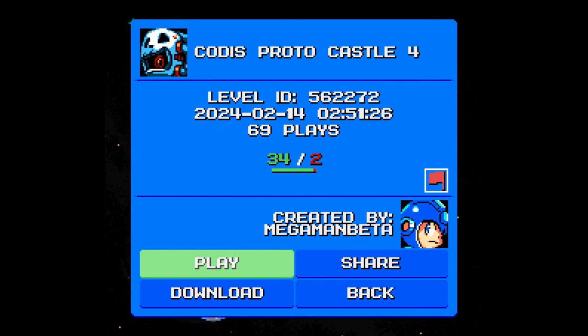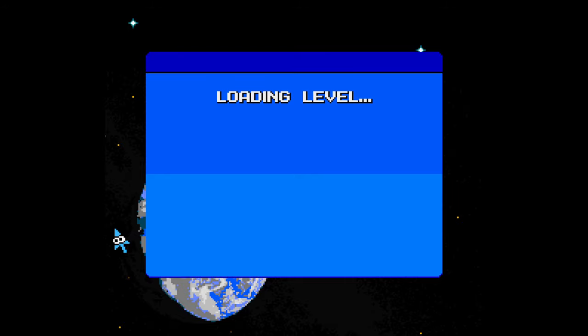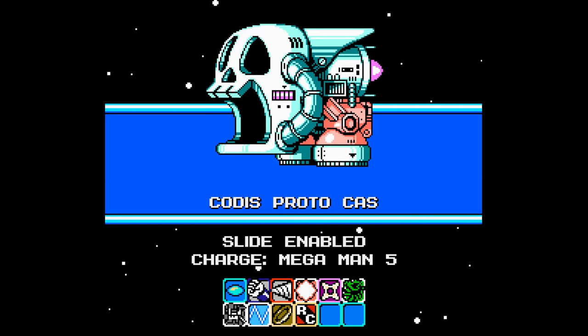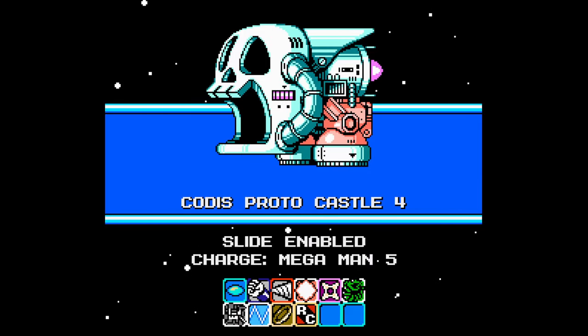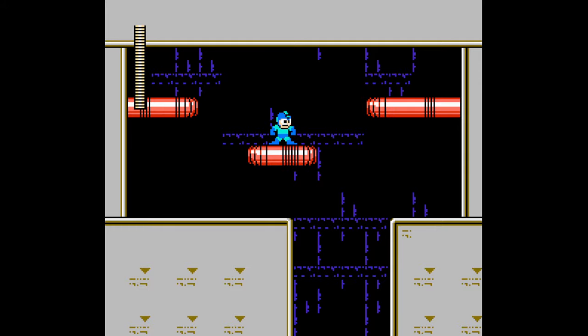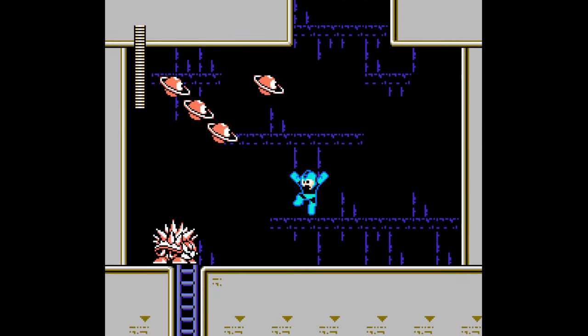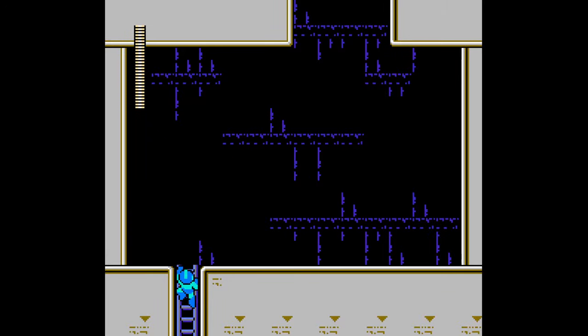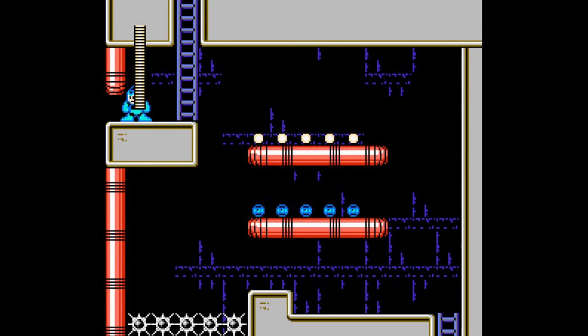So this is CODIS ProtoCastle 4, and Mega Man Beta — that is the name of Renegade's Mega Man Maker handle, and perhaps others use that one too. It says ProtoCastle right in the title, so we know that this is a castle stage and it has the Proto Man music to it. So we're going to be fighting a Proto Boss.